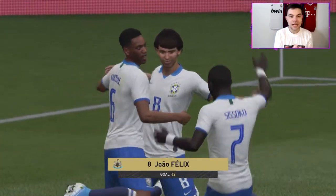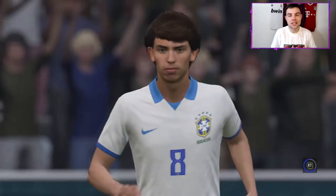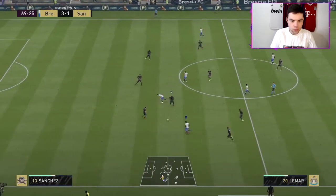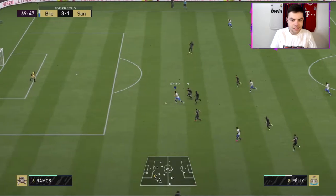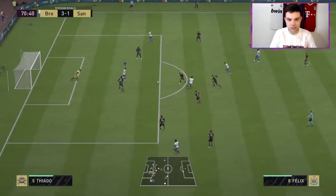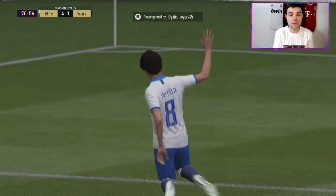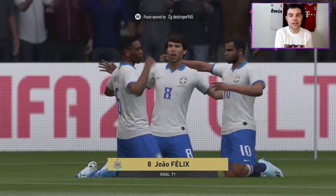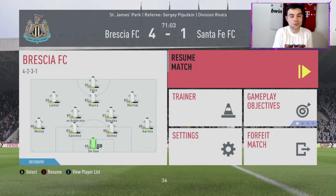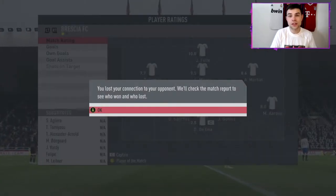Felix with a fantastic run, chip over the keeper — that's the composure, that's the finishing, that's the top class aspect of this card. Sometimes you just click with cards instantly. Counter attacks are what you want with a pacey team and Felix leading the line. Up against Ramos — finesse doesn't turn well enough, but he finishes first time, and that's a hat trick! Got a hat trick in the last game too, and in the live game he does it again. He scored a hat trick, we get the rage quit — what a performance, 10 out of 10.